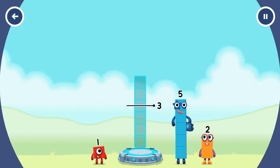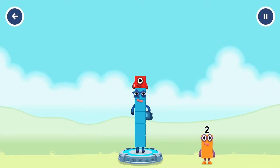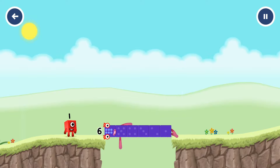Add number blocks to make six. Five, one — correct! Five plus one equals six. Five, six — well done.